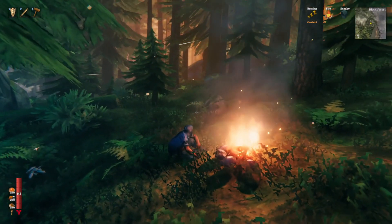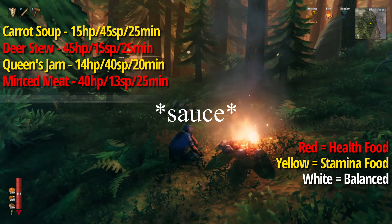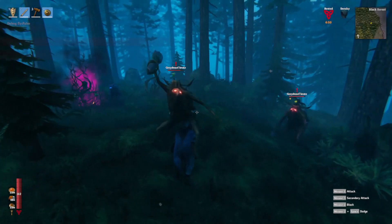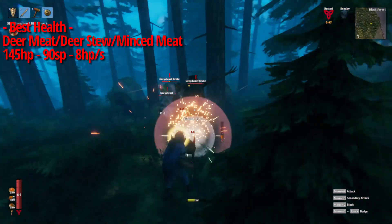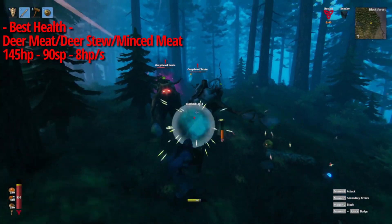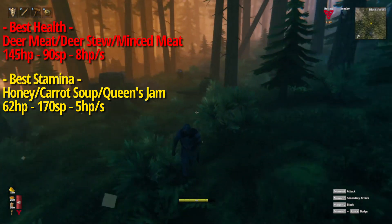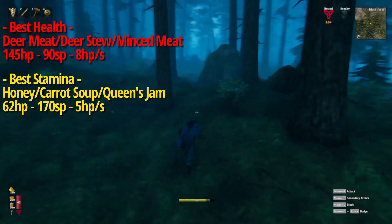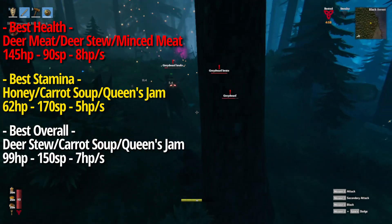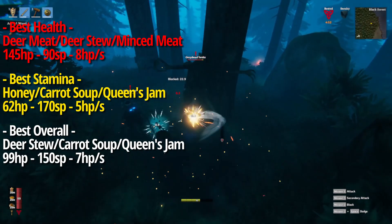Once you get to the black forest or the bronze age, the new foods you will unlock are carrot soup, deer stew, queen's jam, minced meat soup, boar jerky, carrots, blueberries, and yellow mushrooms. The best health setup is deer meat, deer stew, and mince meat sauce, giving you 145 total hit points, 90 stamina, and 8 hit points of health regen. For the most stamina, mix honey, carrot soup, and queen's jam for 62 hit points, 170 stamina, and 5 health regen. The best overall setup would be deer stew, carrot soup, and queen's jam, totaling 99 hit points, 150 stamina, and 7 health regen.